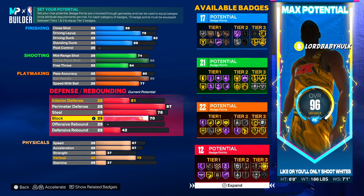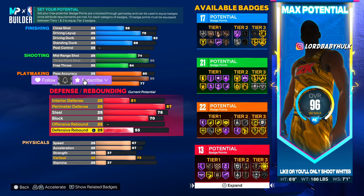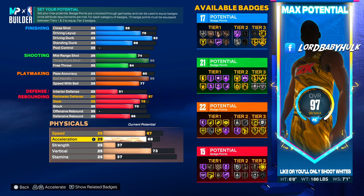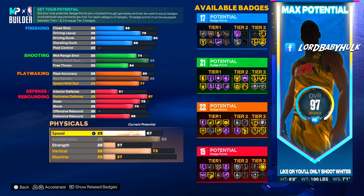70 block so we're going to unlock Anchor, which is basically rim protector. We got 51 perimeter defense — we're gonna be able to get some inside stops plus our size. And we got a little rebounding plus our size, and our insane vertical. If y'all didn't know, vertical helps your rebounding this year — it's crazy.